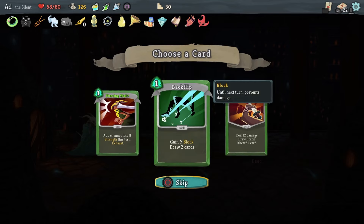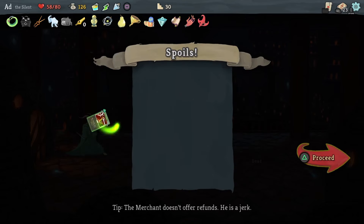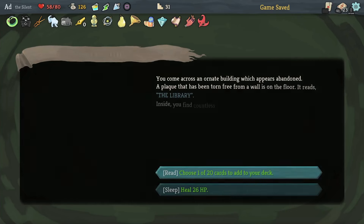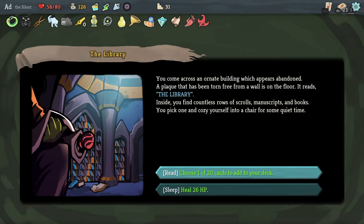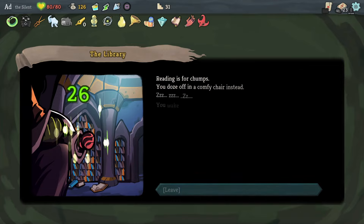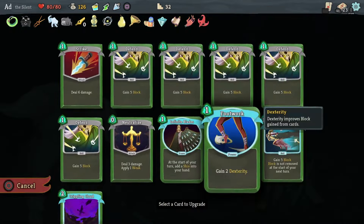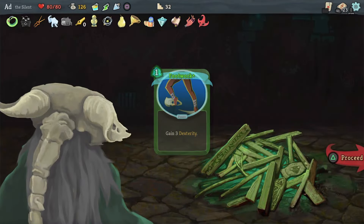Speed Potion, very nice. Piercing Whale: all enemies lose eight strength this turn — I'm going to take that because it exhausts out of the deck. Choose one of 20 cards to add to your deck or heal 26 HP. I think if I heal I can then just upgrade on the next one. The cards are going to be non-upgraded and I've got lots of cards, so let's just heal. Then let's take the upgrade here and upgrade Footwork to get three dexterity, which increases our block power.